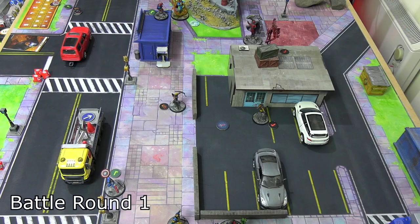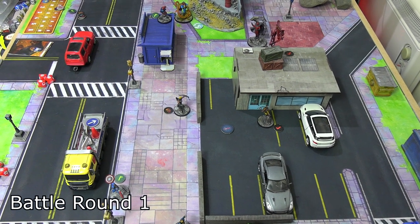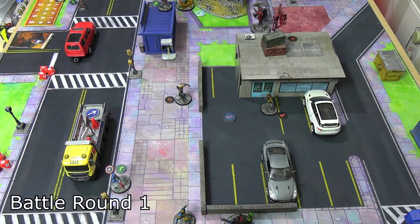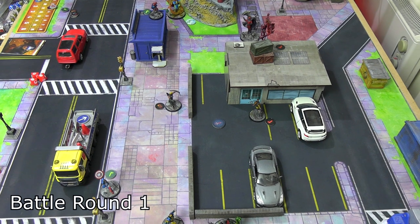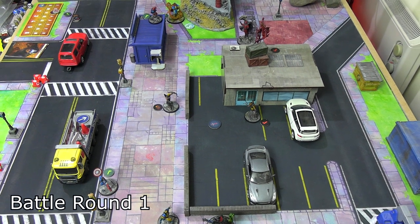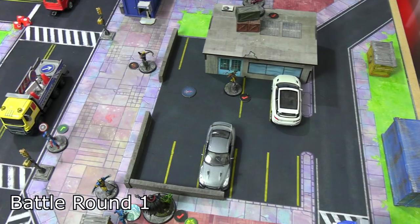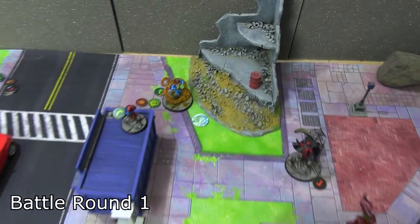After a surprisingly violent turn one, scores are actually tied — both sides hold a Terrigen cloud for two victory points each, and both sides hold one legacy cure for one victory point. The dropped cure is now on the floor. Going into battle round two with Brotherhood going first, it's three points apiece. For each Terrigen cloud claimed, the opponent moves it within two and anyone within one takes one damage and is poisoned — so Mr. Sinister, Quicksilver, and Doctor Strange each take one extra damage and are poisoned.